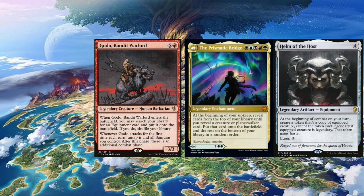The only target is Godo the Bandit Warlord. On the ETB, he will find the Helm. Then you pay five mana, equip the Helm, and you have infinite combat steps and infinite tokens that are attacking for the win.